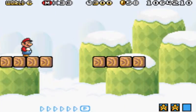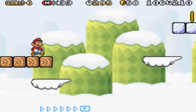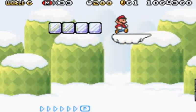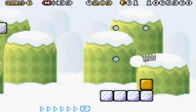Level 2 - could be a water level because it's on a bridge. Or it's an auto-scroll level with clouds and ice. Yes, because this is what we all dreamed of - icy auto-scroll levels.